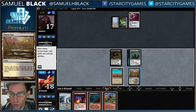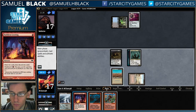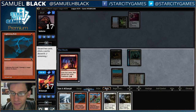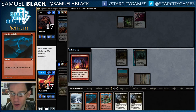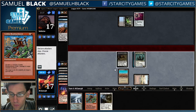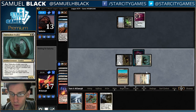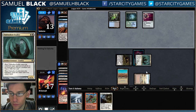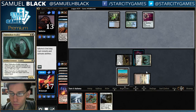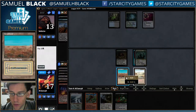Now I'm going to fetch a Badlands and try to dig for Cabal Therapy. I did not hit Cabal Therapy. I can discard both Lingering Souls, but my opponent should play Nihil Spellbomb, so it's not ideal. I think I'm actually going to discard one Lingering Souls and one Lightning Bolt. The Lingering Souls should bait the Nihil Spellbomb. Interesting — so my opponent's just letting me cast Lingering Souls, so we'll do that.